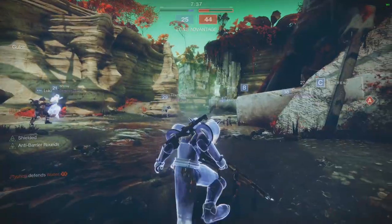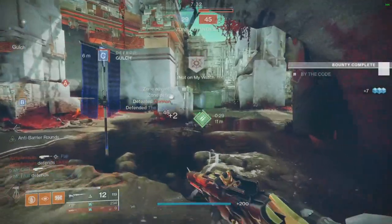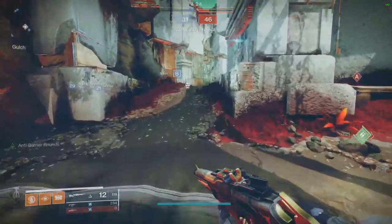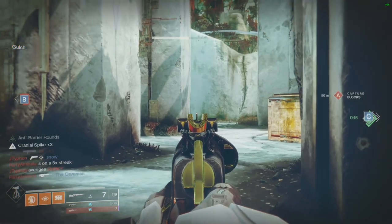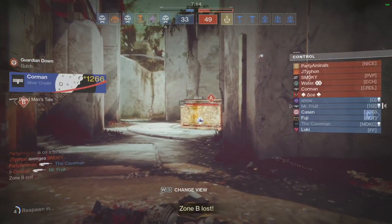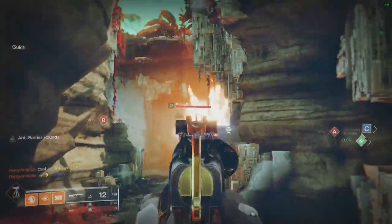Core Man is using the Dead Man's Tail — he knows what's up. At five stacks we're doing 63 base damage, but then suddenly 91 out of nowhere. If you find somebody with enough resistance — well, by enough I mean not enough — this thing shreds.